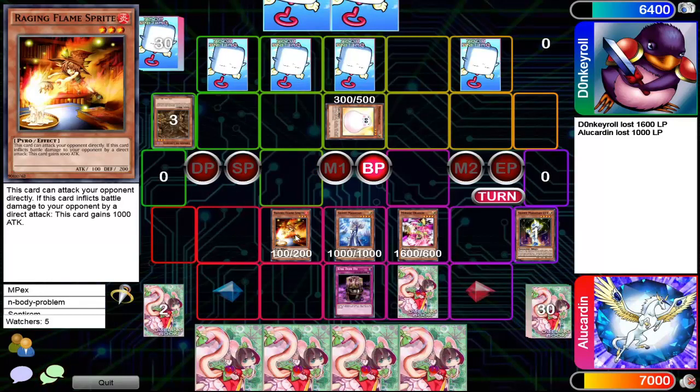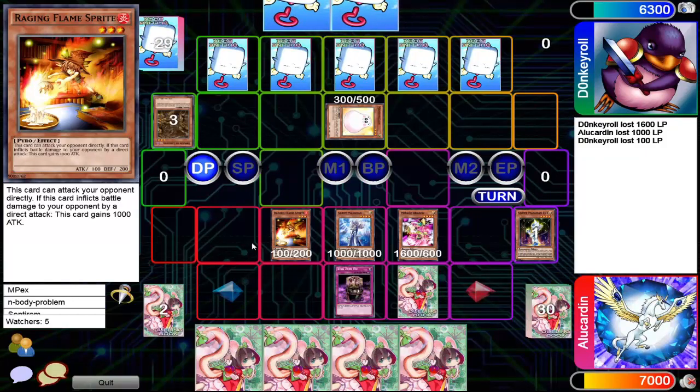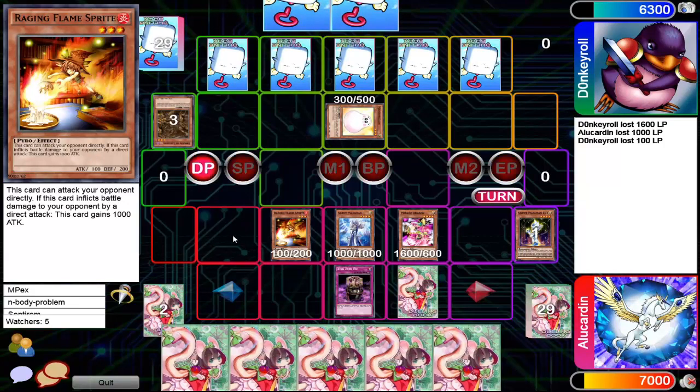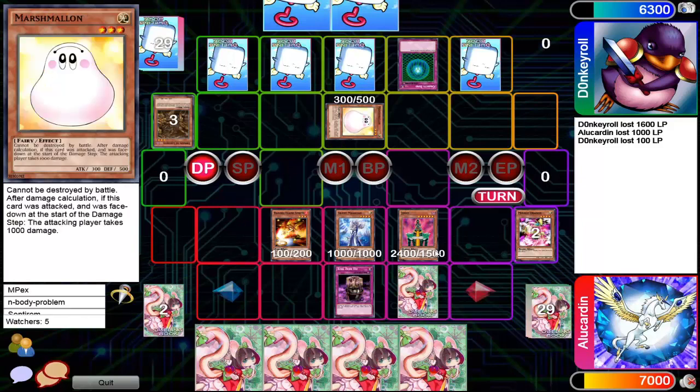You can't deal with that — this can actually keep growing, and this gets around Level Limit Area B as well. So one by one this can poke for more damage every turn. This will be at 1100 attack. Donkey's just gonna pass his turn. Gravity Bind is activated but it doesn't affect the Raging Flame Sprite. And Jinzo is summoned anyway.